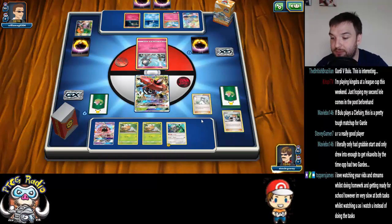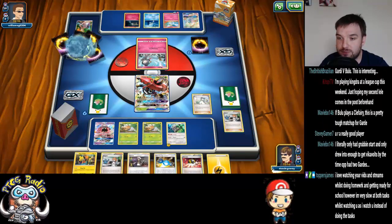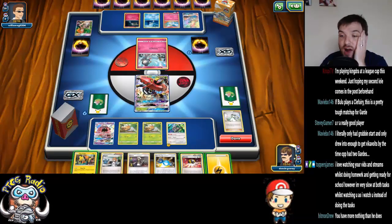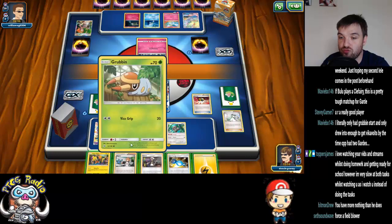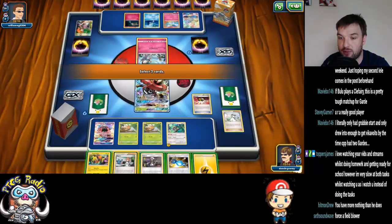This is a bit of a risky play. But if we get what... Seriously, where's my Grass Energy? This is absolutely rubbish. We can still do this. How many Guzma have we got? We haven't got rid of any Guzma yet.